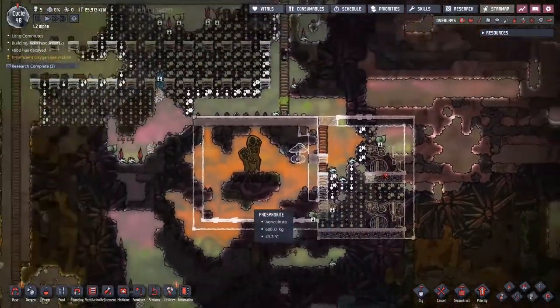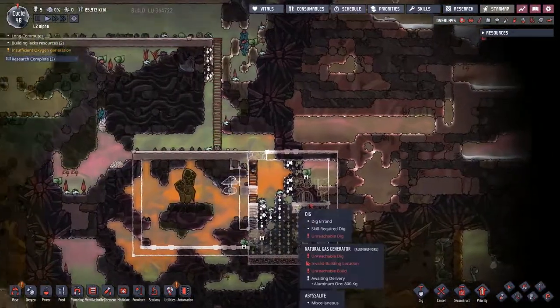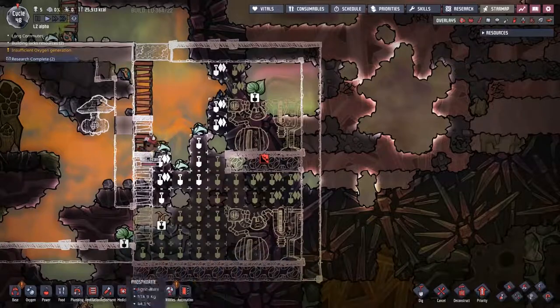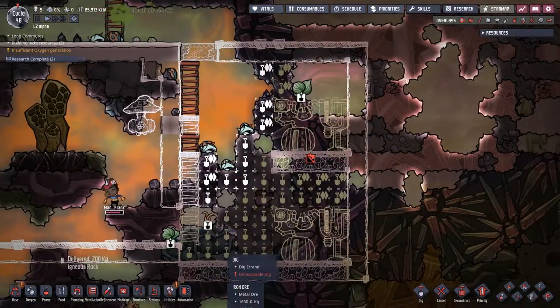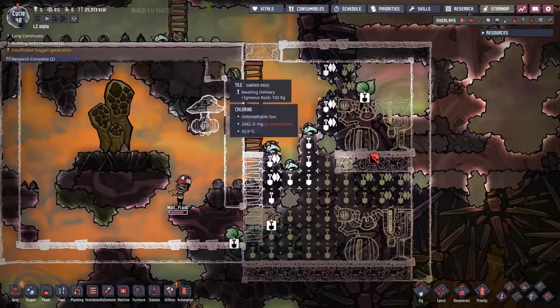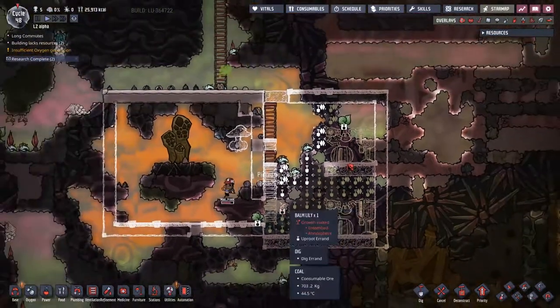Hopefully that will deal with everything there. Back on this side, I've also started putting down a bunch of natural gas generators here. You will notice that they are much more spread out than is technically necessary. Let's put those into a nice high priority.